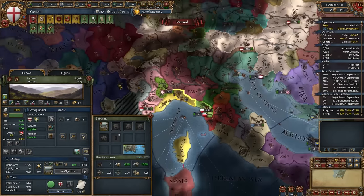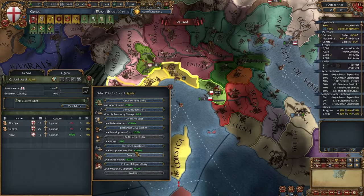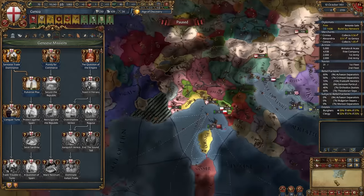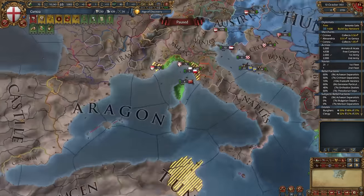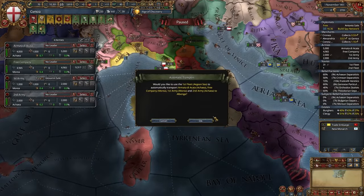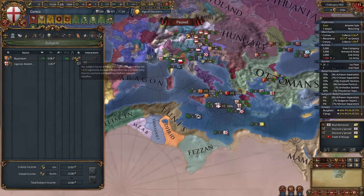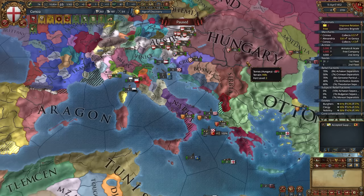Genoese Trade Dominance is quite easy — you just need to get 60 trade power in Genoa. Choose Protect Trade Elite, wait a month, and there it is: 60 trade power. Now we get claims on Tunisia, Nizza, and Pisa. Return your armies to your mainland. Let's fabricate a claim on Naples and Salona, and give a point to Byzantium.